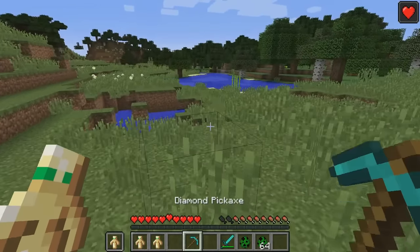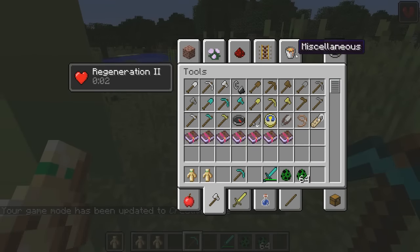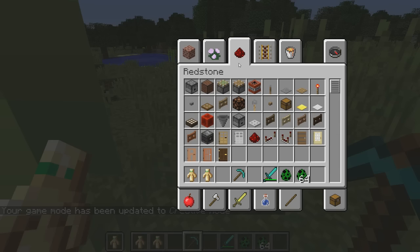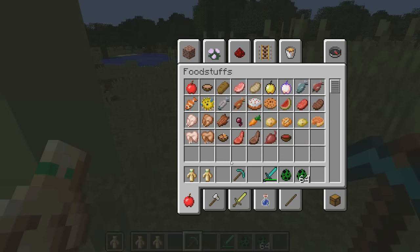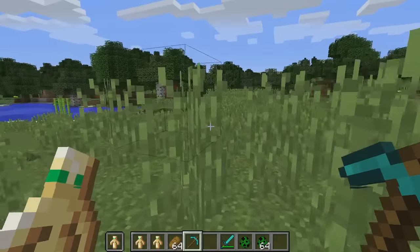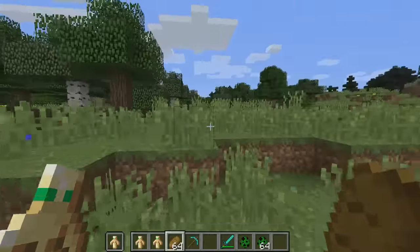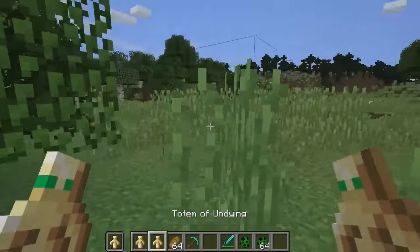There are some other things to know about the Totem of Undying as well. You can always store it in a chest, but the one thing I'd recommend in a PvP battle is to kind of hide it. You can throw it out at the last minute if you choose to take action in a PvP fight. It's important that you always have it very close in your inventory — if you're about to die, just quickly switch to it and use it.